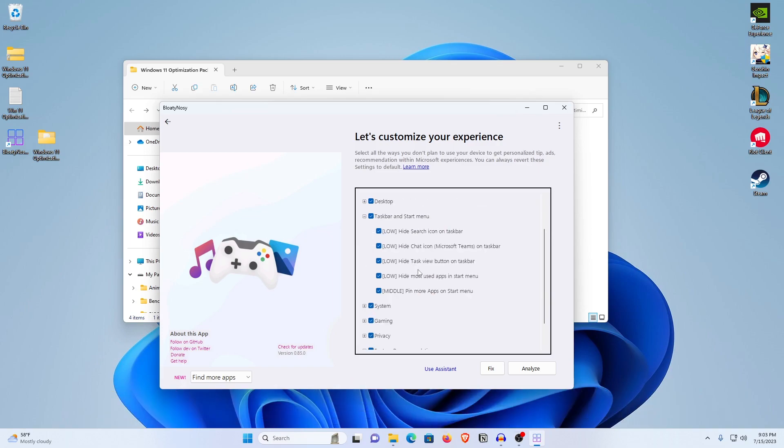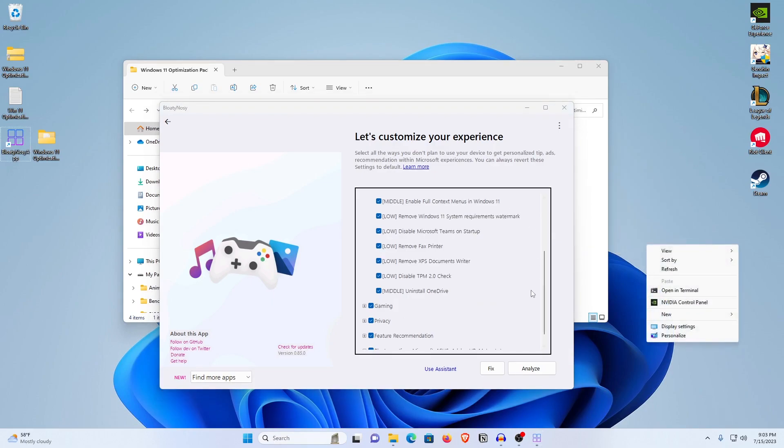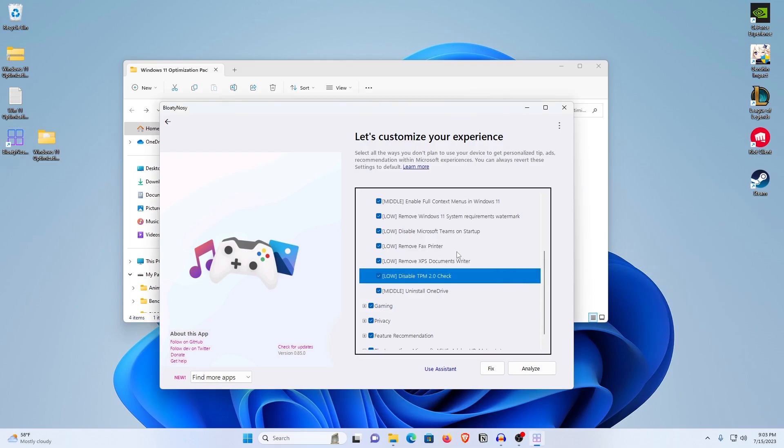For the taskbar and Start menu, it will hide the search bar icon, hide the Task View button and the Teams button, and pin more apps onto the Start menu. For the system section, it will enable full context menus in Windows 11 — like the ones you have to do an extra click to get. It will also remove the Windows 11 system requirement watermark that Microsoft displays on unsupported hardware, and disable Microsoft Teams on startup.